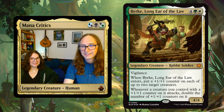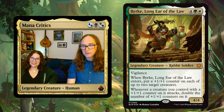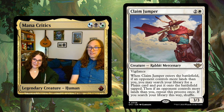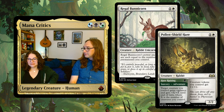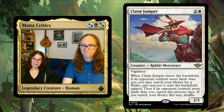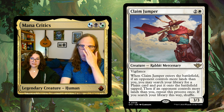Rabbits. Byrke, Long Ear of the Law — that's the face card for the other starter deck, and it is Selesnya, and it's a rabbit. We have Claim Jumper in Outlaws, who is a humanoid rabbit mercenary. Back in Wilds of Eldraine we had two more rabbits, one of which had a green Adventure. So it seems like Selesnya is going to be rabbits — that makes sense, it just feels right thematically. I love the art on Claim Jumper, by the way.